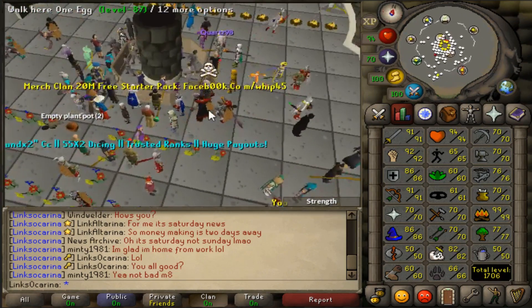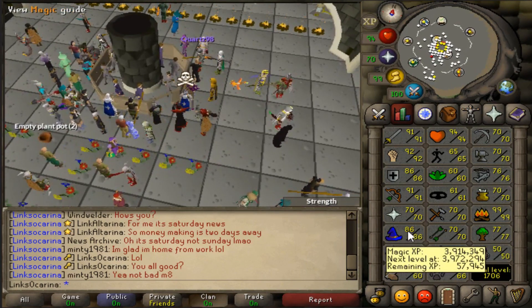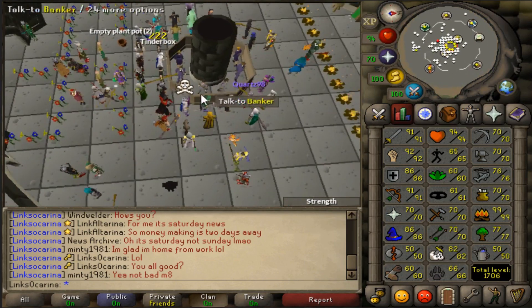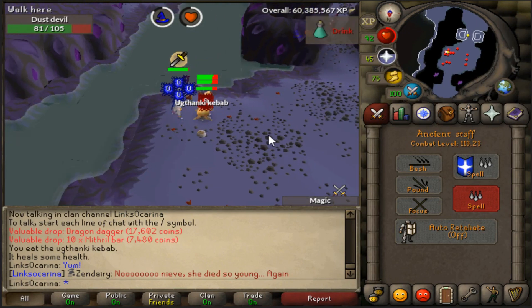Regulars to the channel will know I want to go for the infernal cape, but I'm going to need some things: 95 range, 94 mage, and 77 prayer for Rigor and Augury. Over the next few episodes, those are going to be the goals — we're going to try and get all of those things.